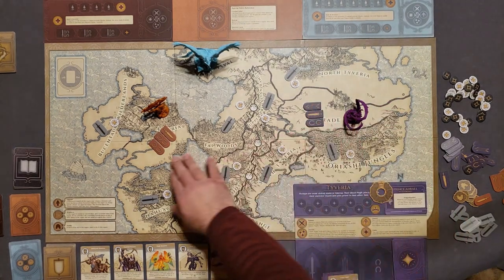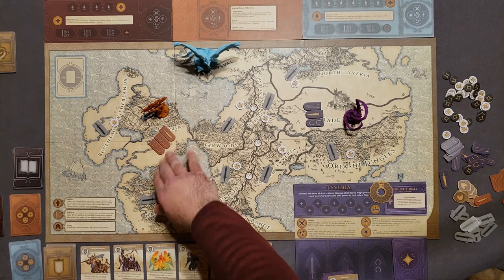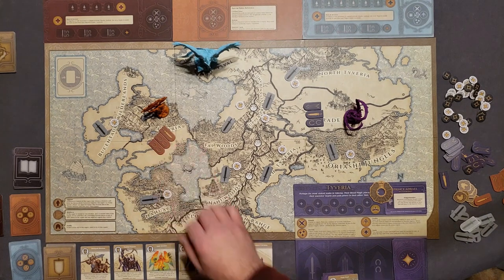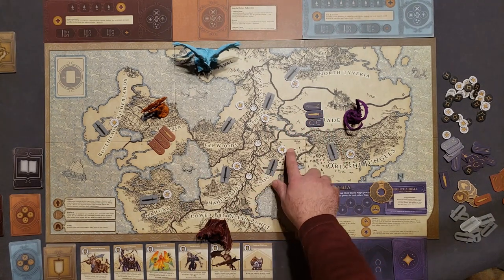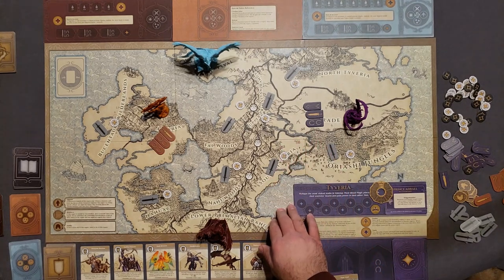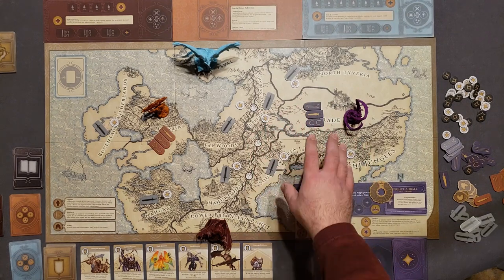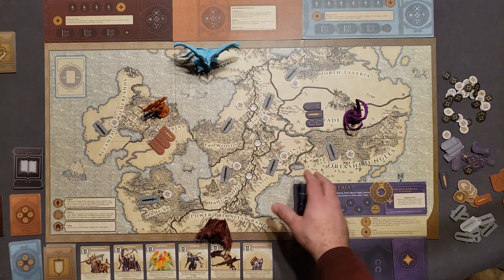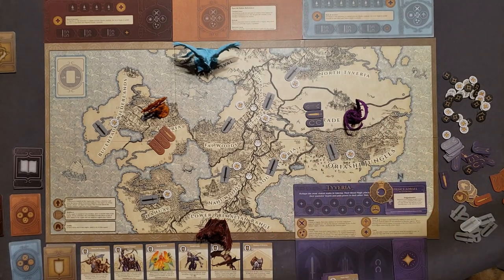I'll get one of each unit. The Elarian General gets three units — it doesn't matter what they are since they just use units in general. All other areas are going to have one neutral unit and one power token each. So we're going to be trying to invade those areas, destroy the neutral units, harvest the power, and get 10 power to finish the game.